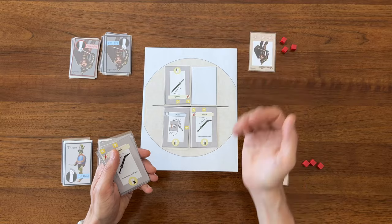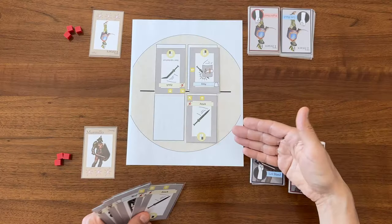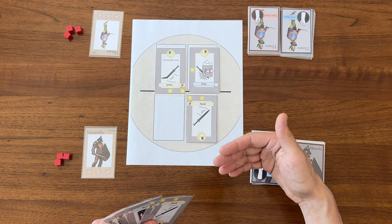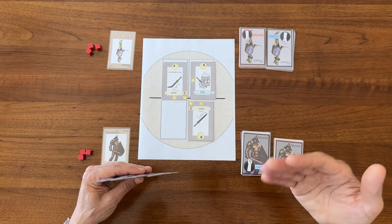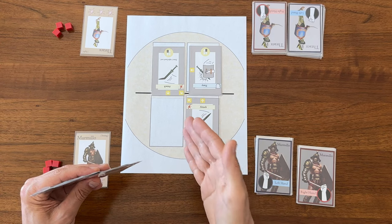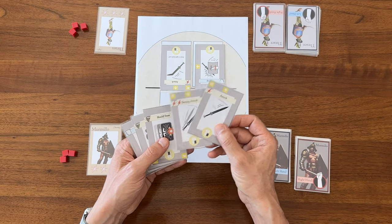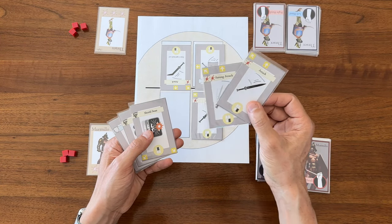Back to player one — I'm Murmio. My previous attack was blocked by a parry and my opponent countered with an attack of their own. Direction of play is back to me, pointing to either my left or my right slot. However, because my right slot is already full, the only card I can play is something that fits in my left slot. I've got a strong attack, but I can't play either of those because they go into my right slot, which is already full.